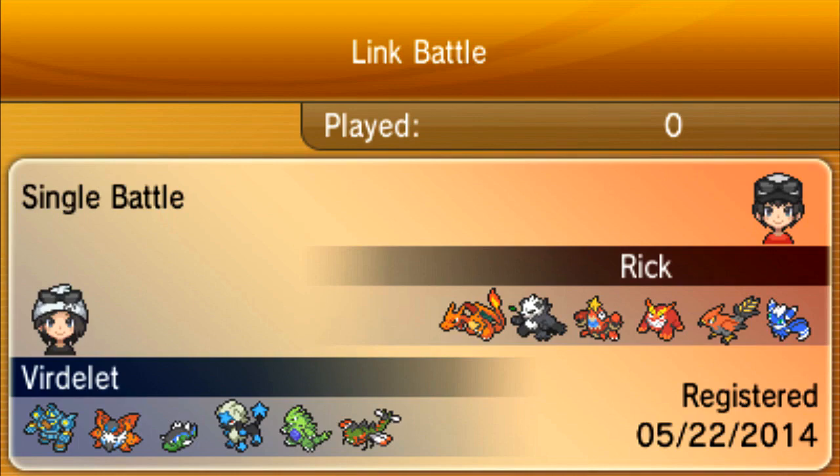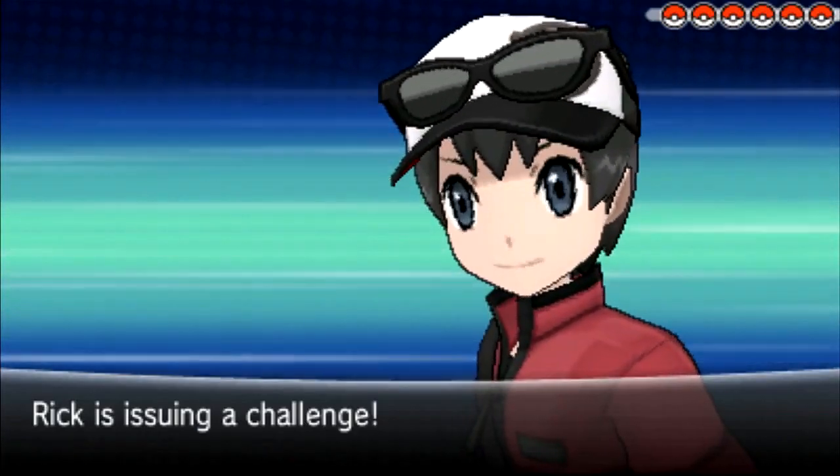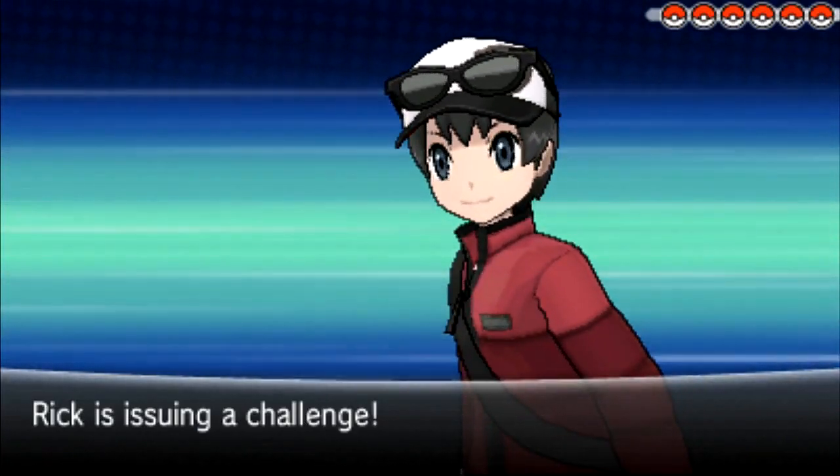As you can see, I have Basculin saved against his team. I need to put the Stealth Rocks out because he has a lot of Fire types and there's a potential Focus Sash to worry about. If I win this match, I'll go to the semi-final.